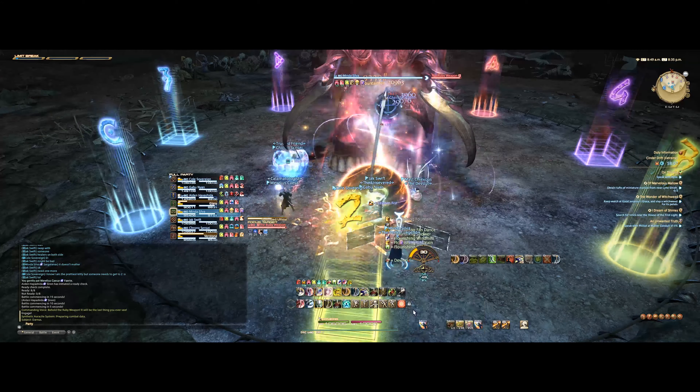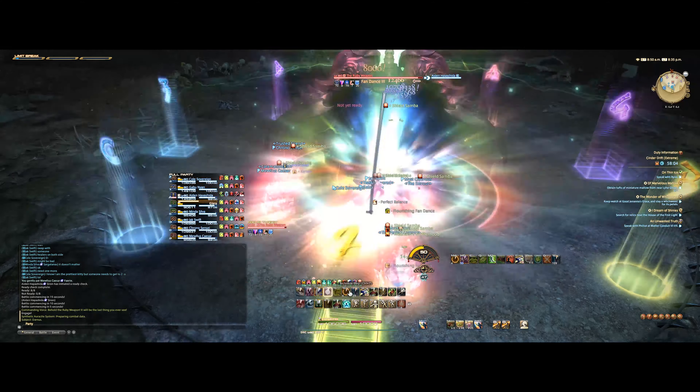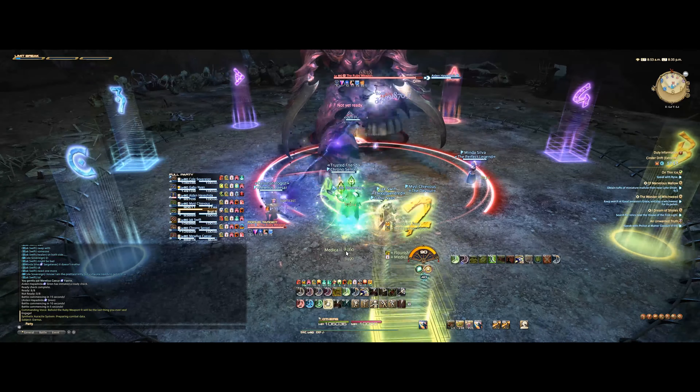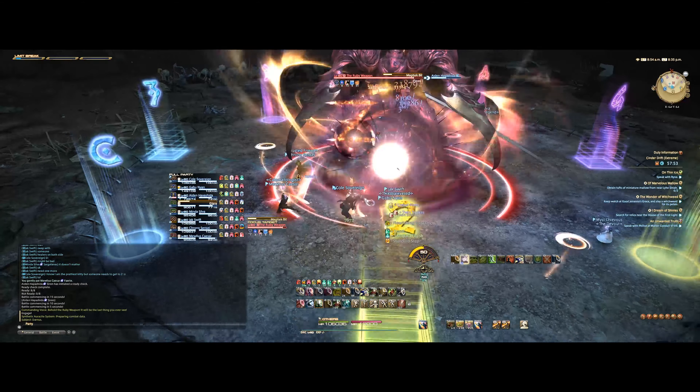The first mechanic the boss is going to do is called Optimized Ultima and it's just a large raid-wide AoE. If you're ranged DPS you could use your shield here, tanks should be using their mitigation tools as well, and healers brace for impact. Reality is this doesn't hit so hard that it could wipe the party without barriers, but be ready for it.